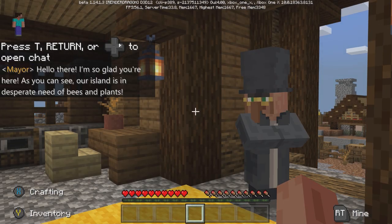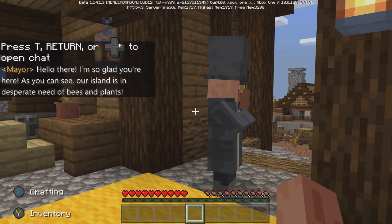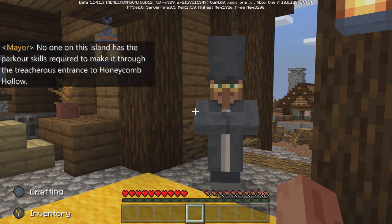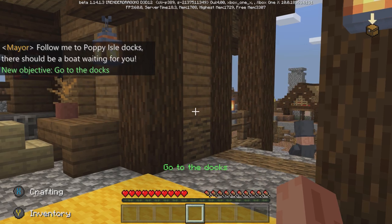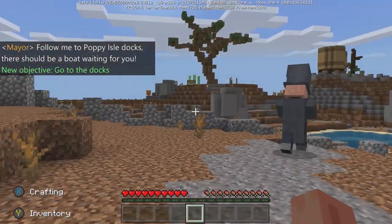Hello there, I'm so glad you're here. As you can see, our island is in desperate need of bees and plants. No one on this island has the parkour skills required to make it through the treacherous entrance to Honeycomb Hollow. A dear old friend of mine lives on Honeycomb Hollow and has all the knowledge you'll need to introduce the bees to this island. Follow me to Poppy Isle docks — there should be a boat waiting for you.